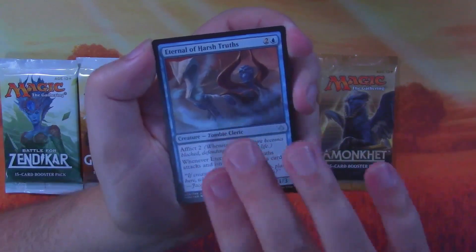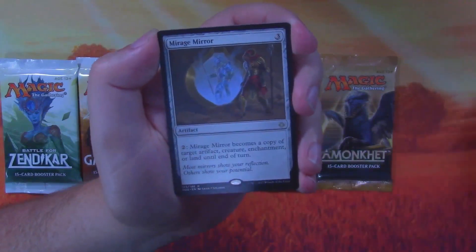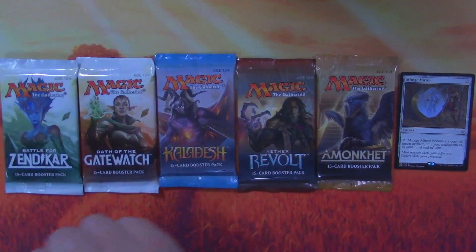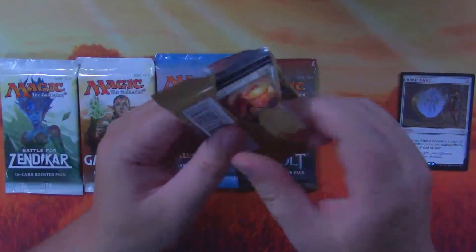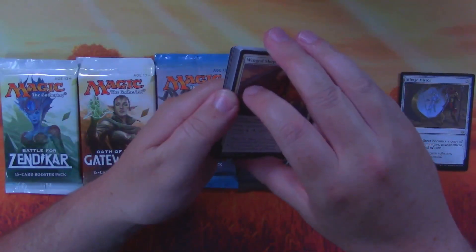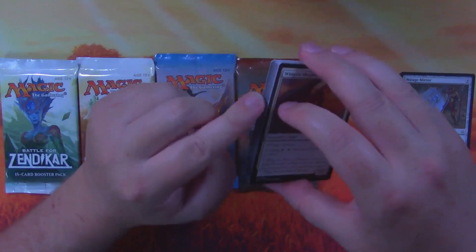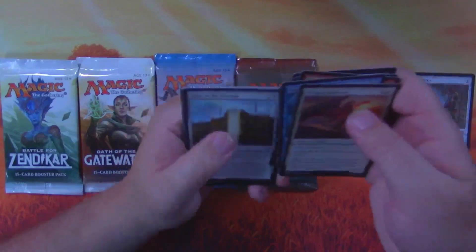We'll go through the uncommons slowly — most of you should know the majority of these. We got a Mirage Mirror as our first one with no masterpiece. Amonkhet is next. With these Amonkhet and Hour of Devastation sets, you can tell early on if you have the masterpiece because it's not black-bordered — it's super shiny and colorful on the outside, so you can see it almost right away when you open the packs.